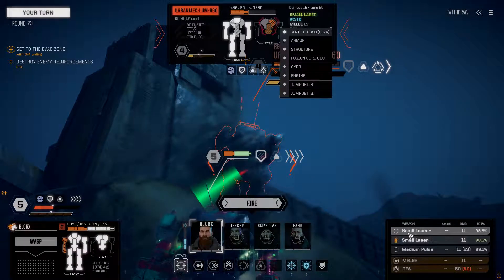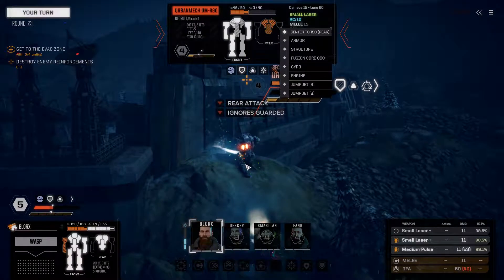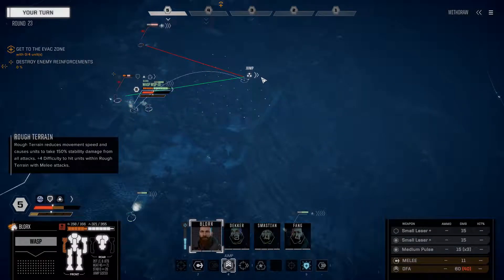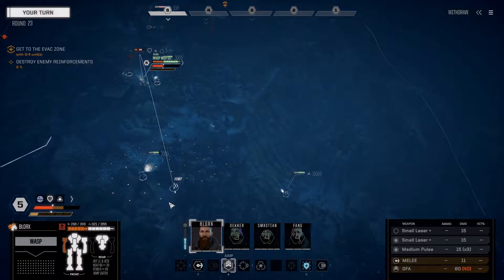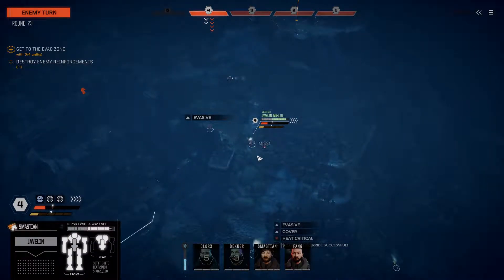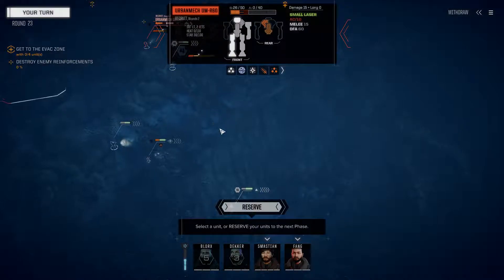Blorks, you get to fire with both small lasers - or should I fire with a small and a medium? I'll fire with a small and a medium - that's the best damage output we can get. Right arm destroyed, right torso destroyed - not so bad. Let's jump you into the tree line but it's going to overheat you. We'll jump a bit farther back. Another shutdown override.